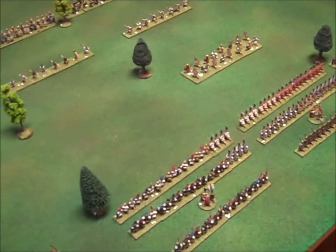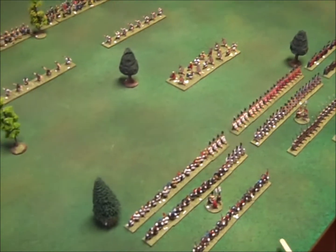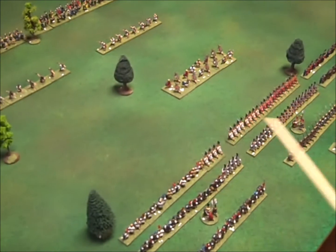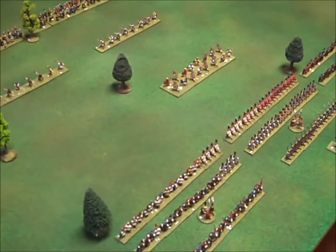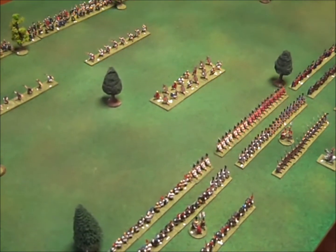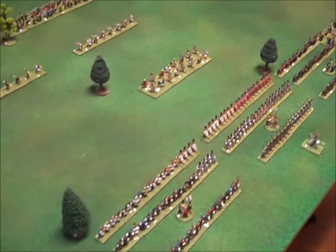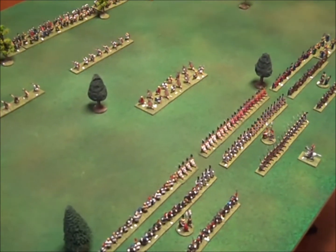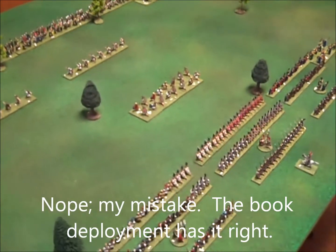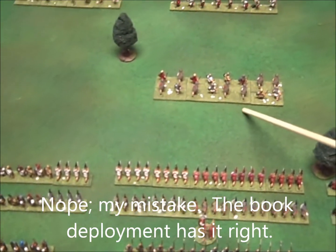Because the Trebia takes place in wet weather, the dice roll for commands is halved. In Lost Battles we start with an average dice roll for the first deployment turn so no side is unduly disadvantaged. We've got a commander roll of four, halved to two, giving us a total of ten commands here — incidentally one more than the book deployment uses, but we're going to use ten.